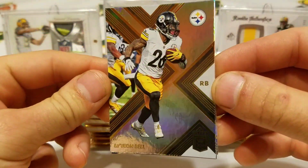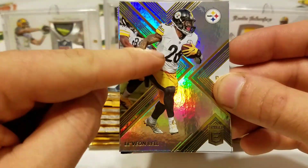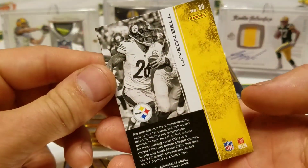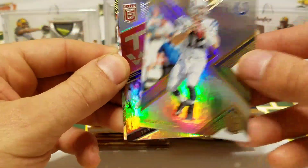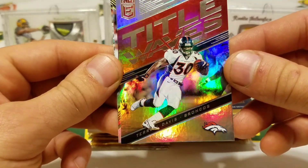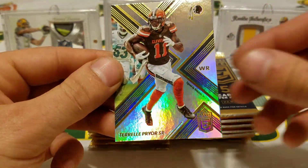Very similar to last year — there's your base card setup. You do have part of the rest of the photo over here which is pretty cool. Not bad at all. It would be a pretty cool base set to put together. We got Bell, Andrew Luck, Title Waves, Terrell Davis — that's a neat looking insert, not numbered but pretty cool. All right, Tom Brady and Terrell Pryor.